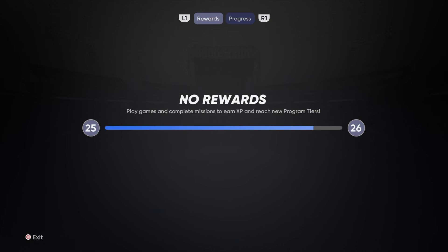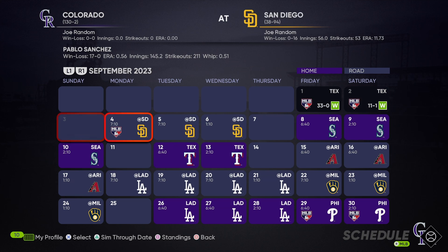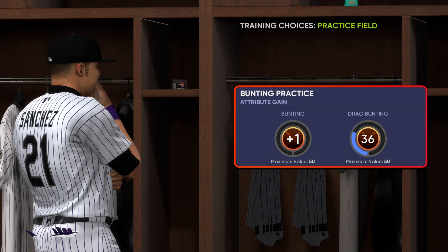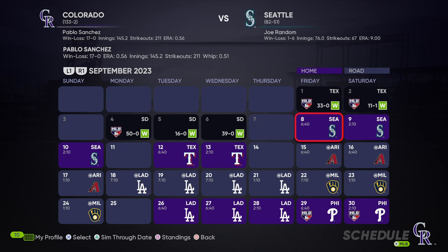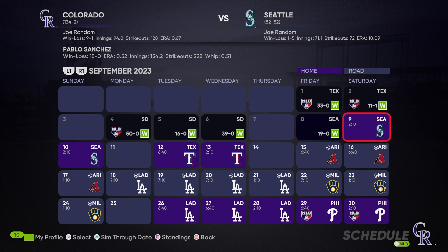As you get into Road to the Show and simulate through these games, it doesn't really take too long. If you're using a pitcher, you'll skip through every four games or so and then your fifth day will be your start, depending on if you're a reliever. Pitching is very easy to level up your player — you can also level up your hitting attributes as a pitcher at the same time. It does take a long time to upgrade each individual pitch if you have five pitches going into bullpen sessions. You can also work on bunting, which grinds bunting attributes for both your pitcher and your position player.